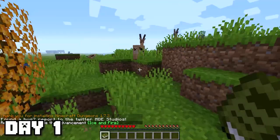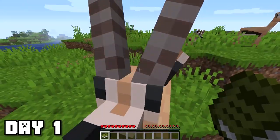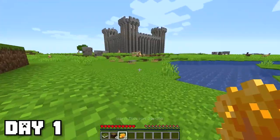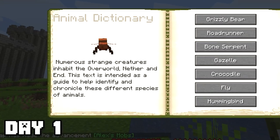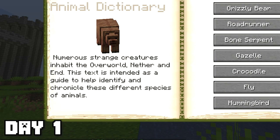We've just made it inside of the world and looks like we've spawned next to some kangaroos or something — these are not kangaroos. Anyways, let's start off with getting some wood at this beautiful orange tree. These are actually called warm blossom saplings. I also have an animal dictionary here — numerous strange creatures inhabit the overworld, nether and the end. This text is intended as a guide to help identify and chronicle these different creatures.